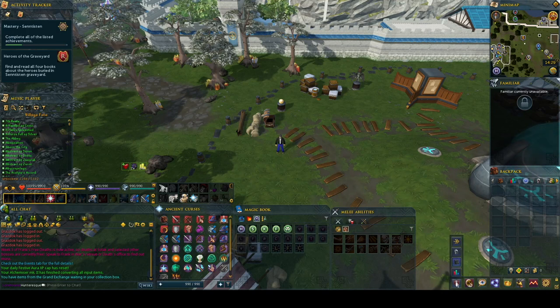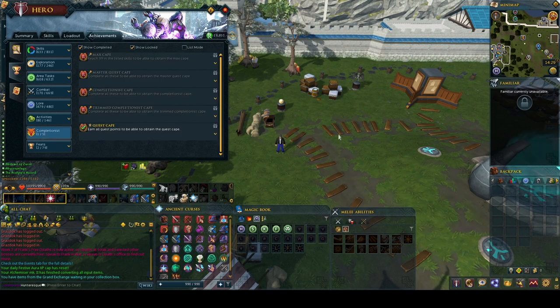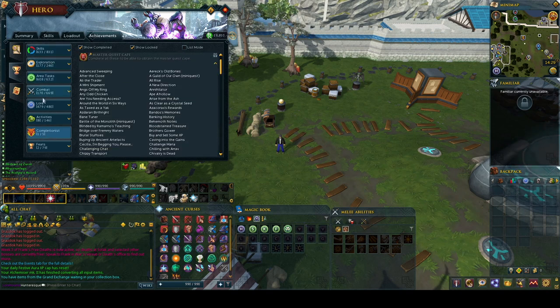Welcome to the 10th instalment of the A to Z Master Questcape Guide. I'm Hunter S, called the Runescape Lorehound, and today we'll be covering Banking History, otherwise known as the Enchanted Key mini-quest.